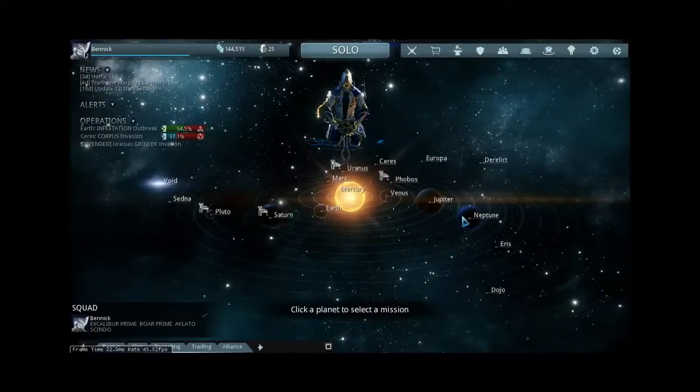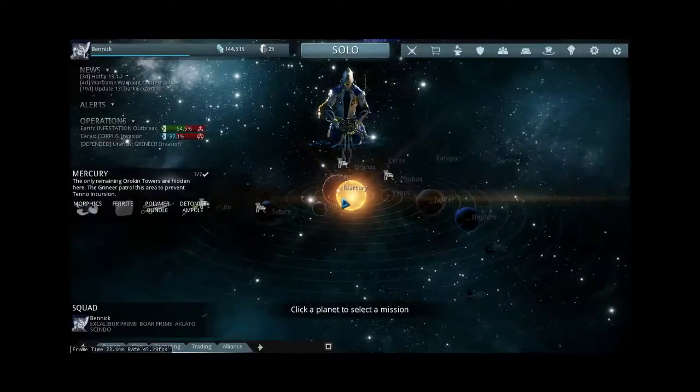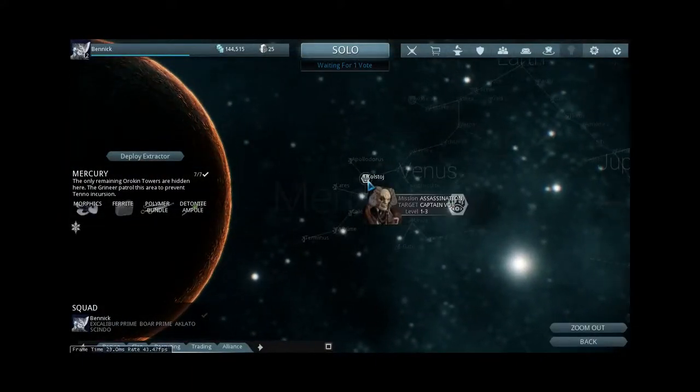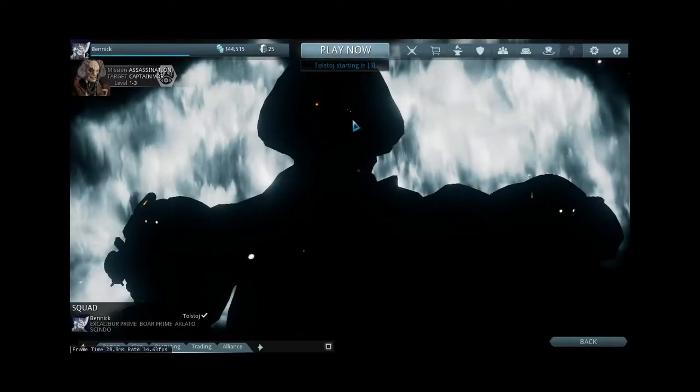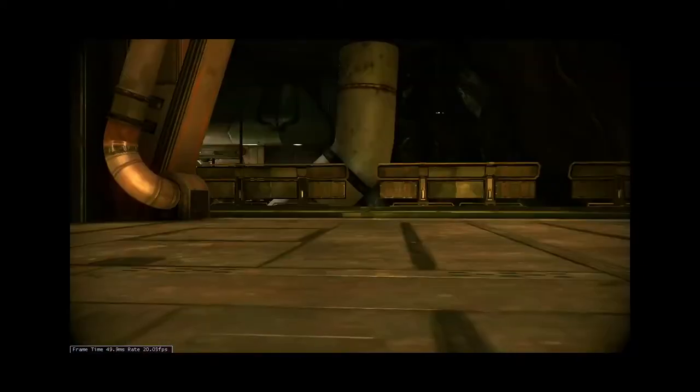I'll show a boss. This guy is Captain Vor. He has super powers, which you'll see. I'm going to obliterate him outright because I'm just way too good at this game — now watch me jinx myself and end up on my knees.